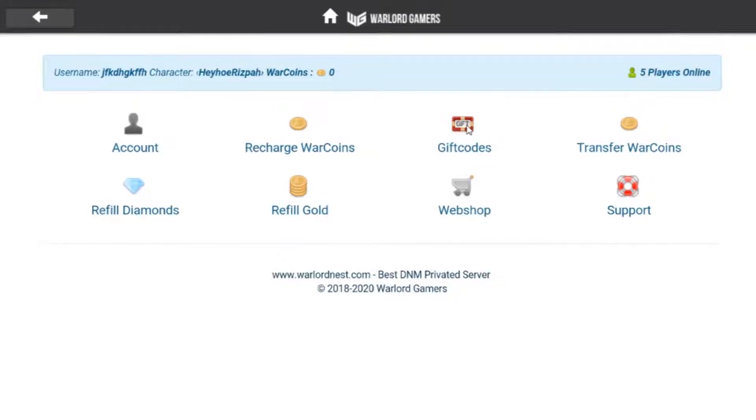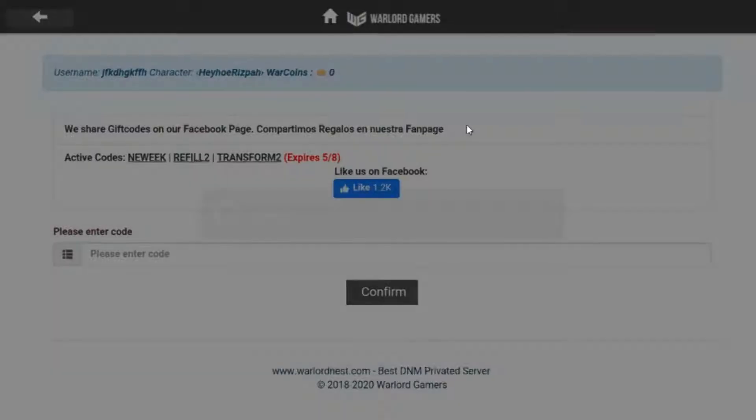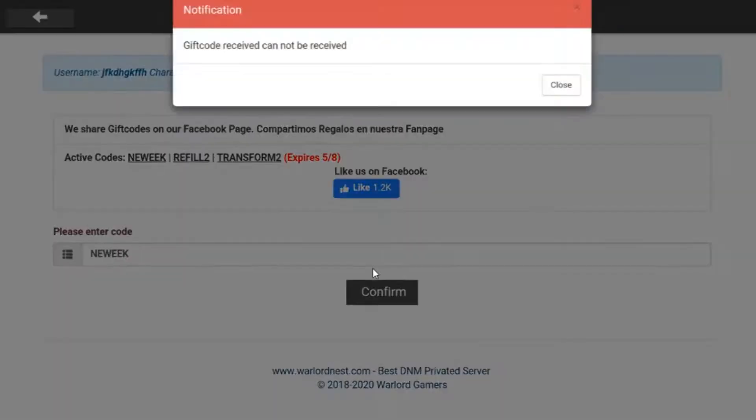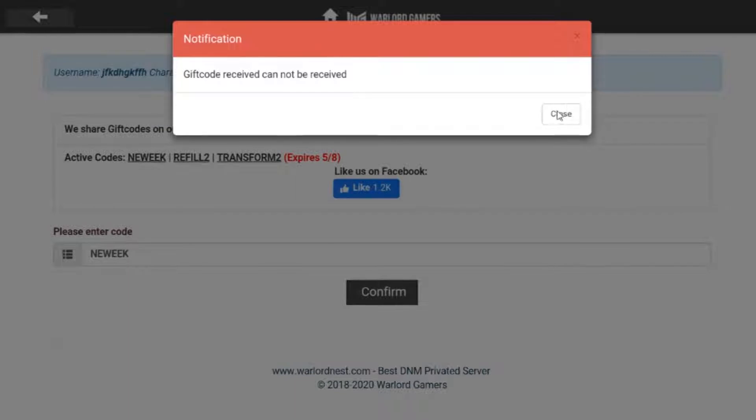Now for the gift code menu — here you can exchange gift codes as you wish. A free gift code will be given every week, either on the Facebook page or written on this page. You can only exchange gift codes for one character per account, so if you want to create a character from scratch you should create a new account so you can redeem the gift code.